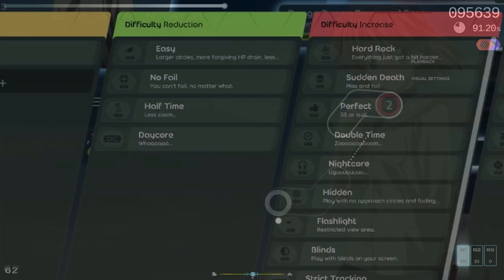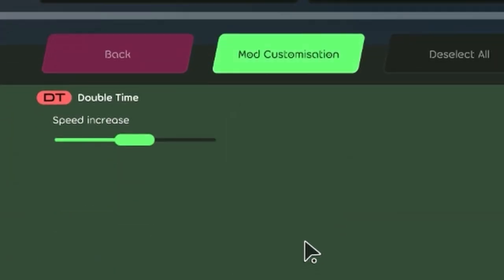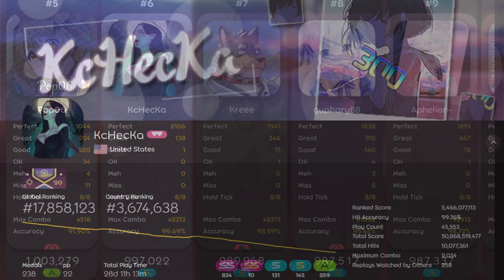Before I begin, I do want to mention that I am aware of DT having a similar customizable feature, and a lot of the issues with DA spill into DT. But I will be making a separate video for Double Time as there are some different issues specific to osu! Mania that I want to talk about there. Anyway, the main benefit from DA I'd say would have to be the accessibility it grants to users.